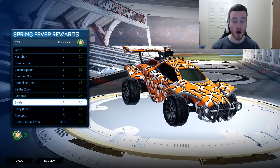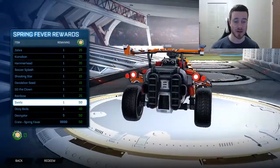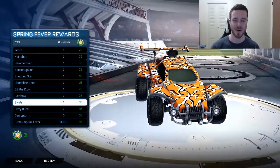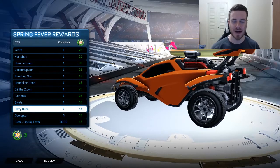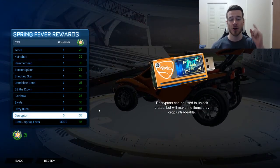Swirls — looks like they took Twisted Tree, stripped some acid, and then made Twisted Tree into Swirls. Dizzy Birds — like the little Looney Tunes knocked-out birds, that's okay. Decryptor — as always, there are five decryptors you can earn with this update, so you can open whatever crates you want, but what you open from those crates will not be tradable, so please keep that in mind.